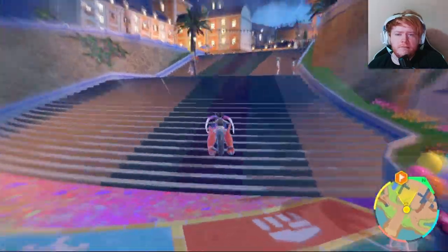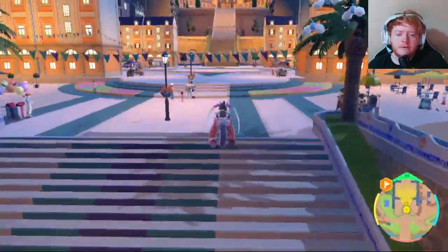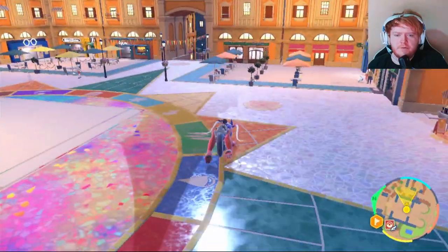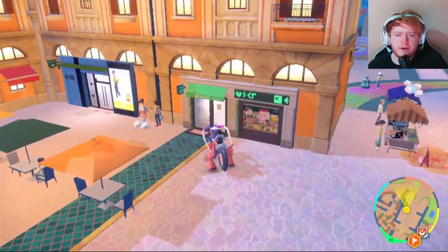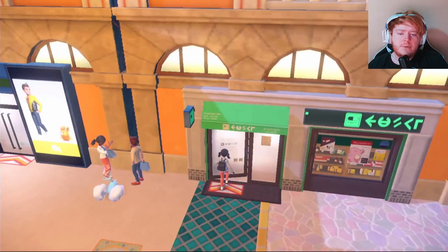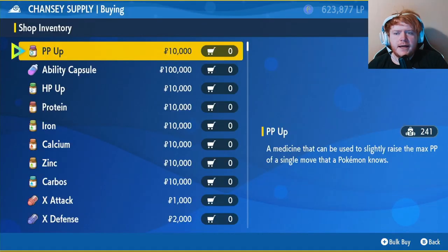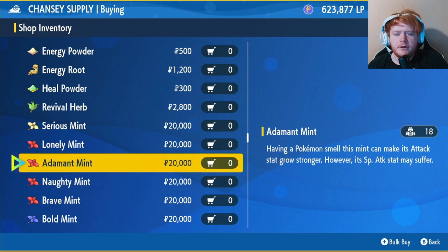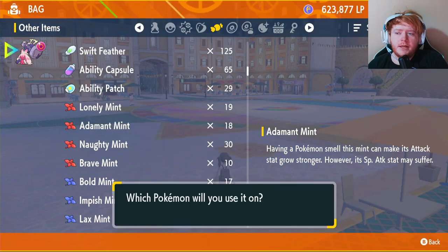We're going to be running an Adamant nature mint. Go back where you came from - head to the top of the stairs, keep going forward, then turn right and you'll see a black and green shop: the Chansey Supply shop. Go inside, click 'I'd like to buy,' and scroll down to find the mints for 20,000 Poke dollars.